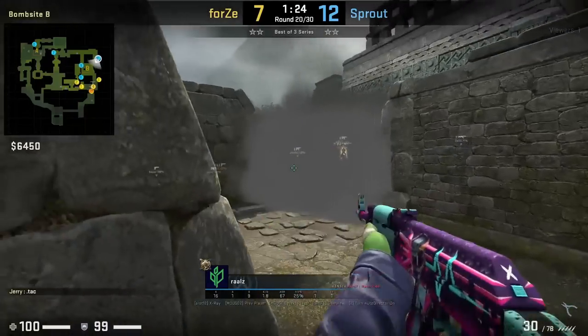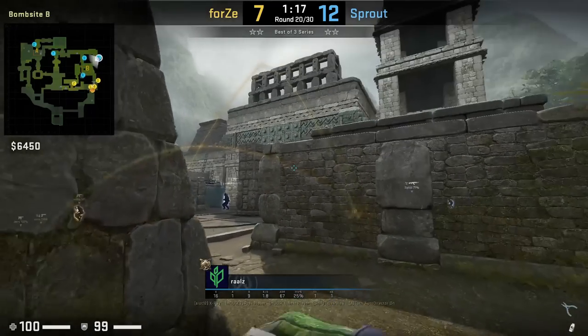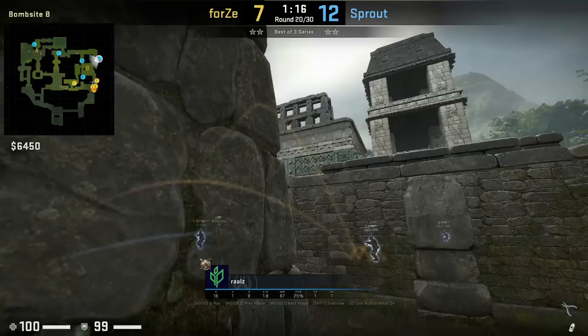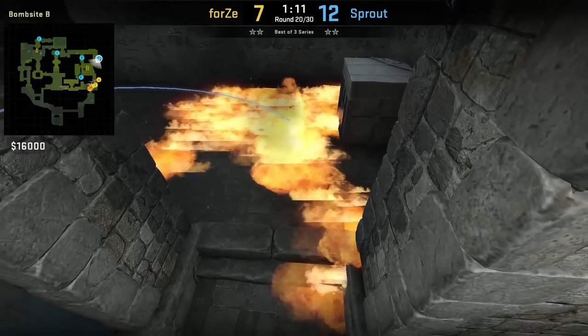Rawls behind long cabi wanted to flash K for his teammate to peek, however cancels and instead mollies it off by aiming here then left click throw. If you did want to flash, aim in the same spot as the molly but take half a step then left click throw.